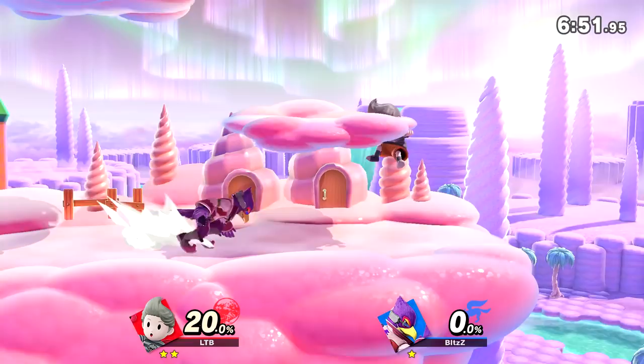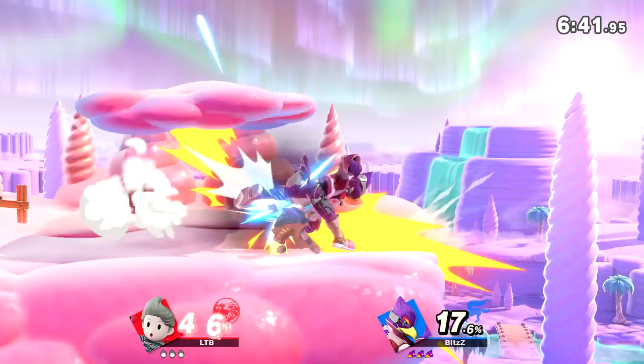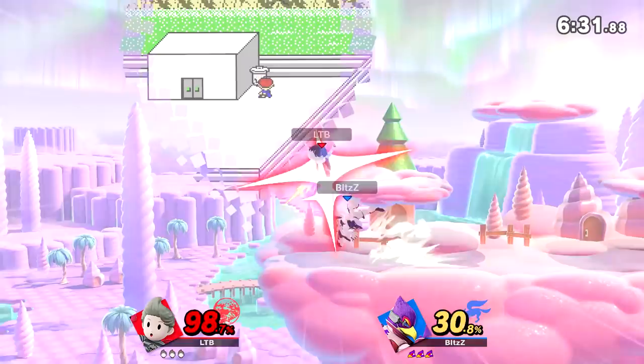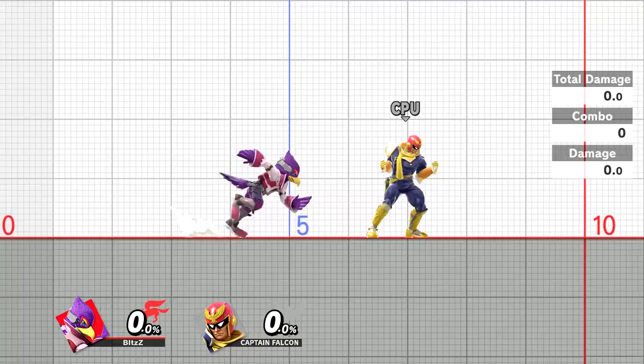Some characters have aerial attacks with amazing hitboxes that sometimes beat out or take priority over other characters' aerials. At higher percents, these same aerials can be used during full jumps to get kills or even edgeguard. In Smash Bros you can shorten the height of your full jump, making aerials able to hit grounded opponents, opening combo routes and kill opportunities. In Smash Ultimate they made aerial attacks even better by universally lowering landing lag after using an air attack.